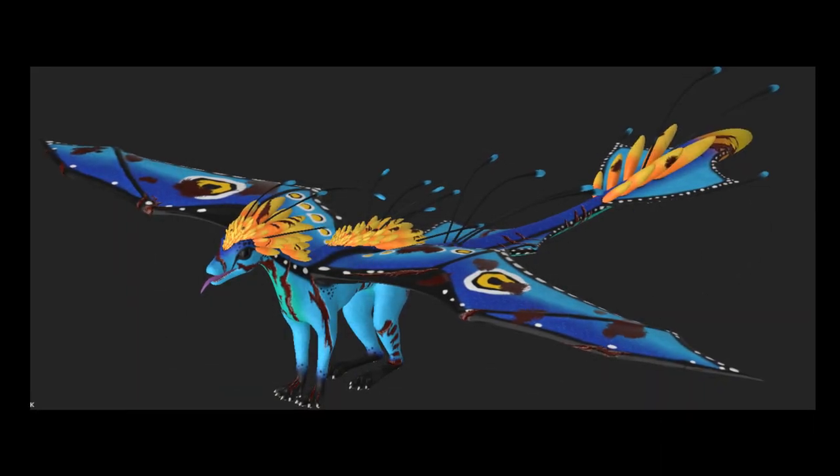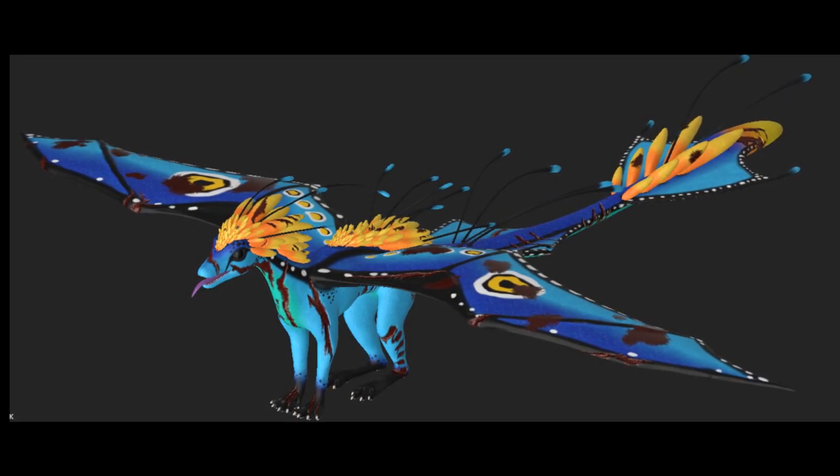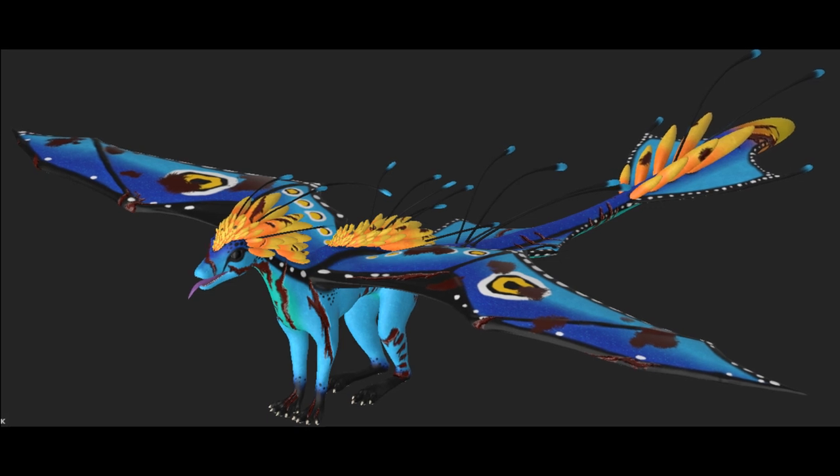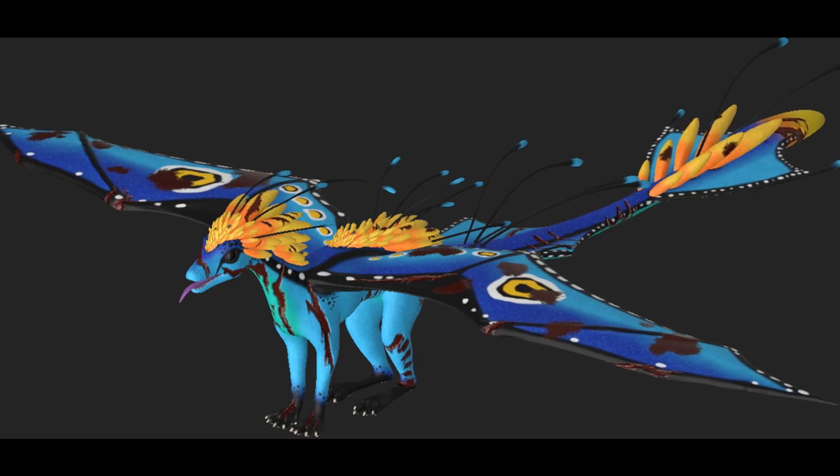The Bio Dragon will have no combat abilities and will rely on its small size and speed to survive. It will however have a bioluminescent spit that can cause other dragons to glow. Instead of a bite animation, they might give it a harmless lick.